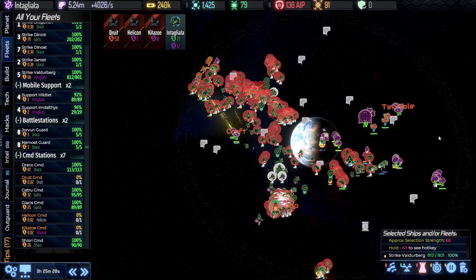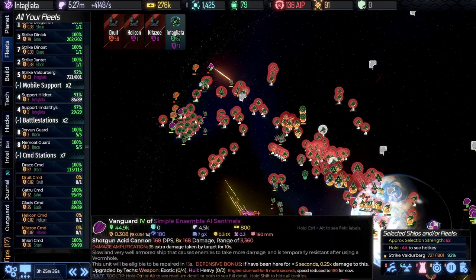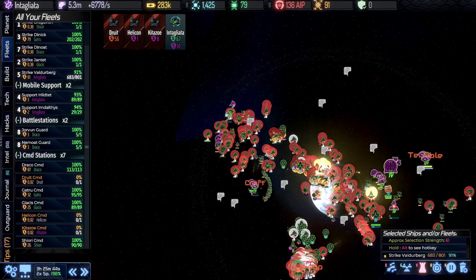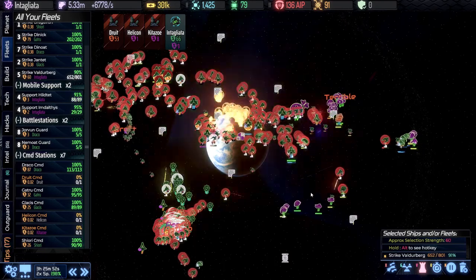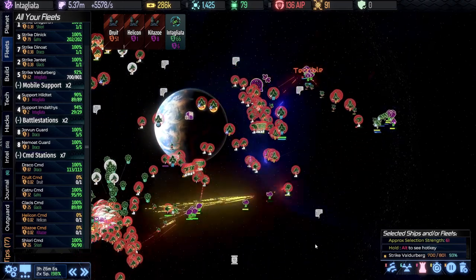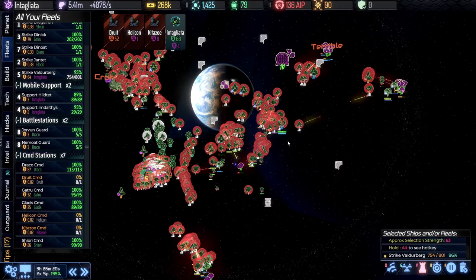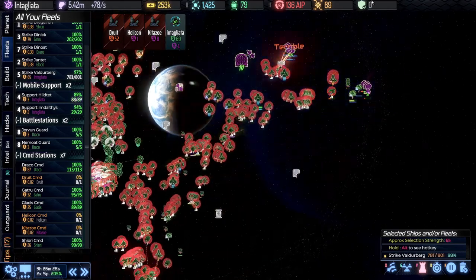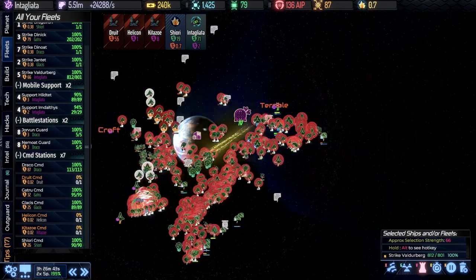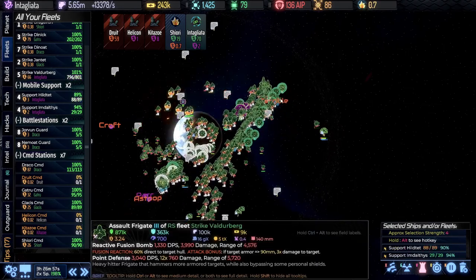Now we can move off and clear out other elements of the system. Quite a few vanguards — they're just annoying because they take a lot of punishment. It's a Mark IV system, so it's just taking a bit of time to get rid of all the resistance. I think that should just about do it — everybody get over here and we will head into Terrible.